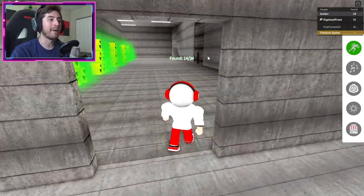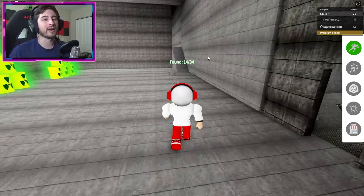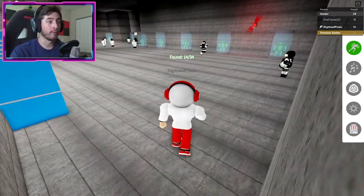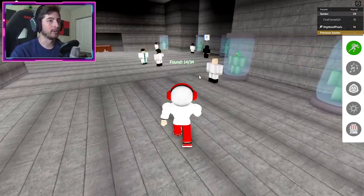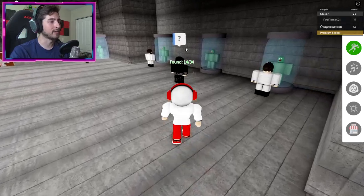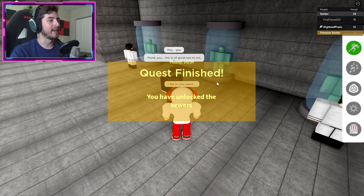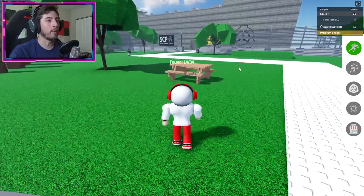You get the SCP-035 badge. Go back to him to unlock the sewers. For first-time players, go here and talk to this guy one more time. Say 'I did as you asked' and he'll give you the sewer location.